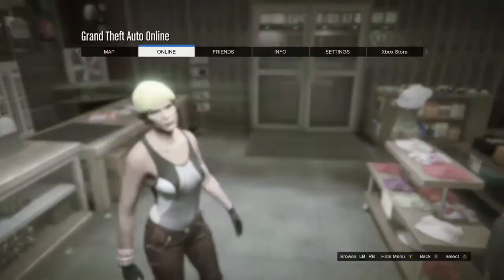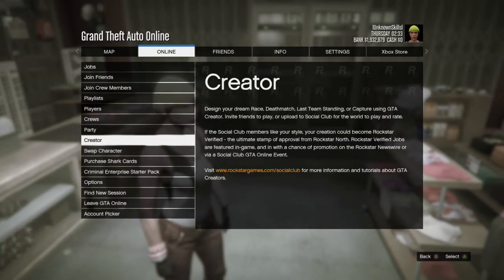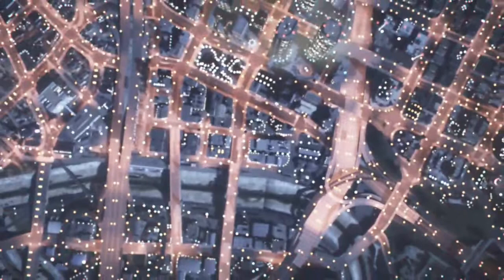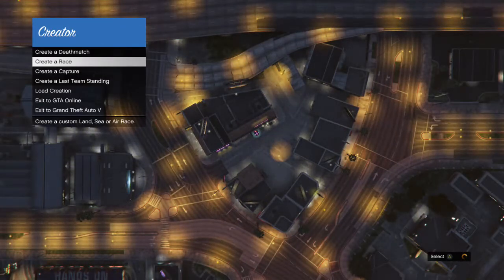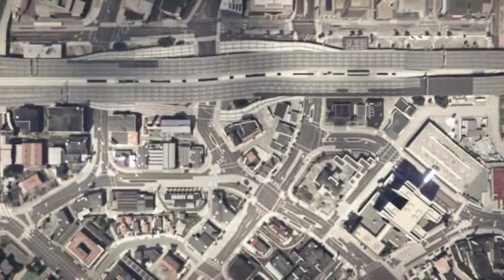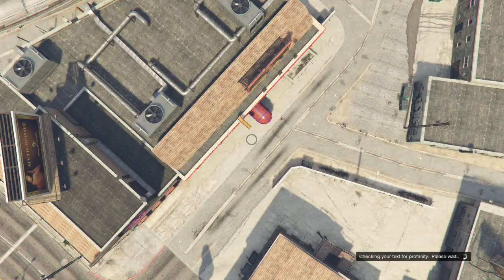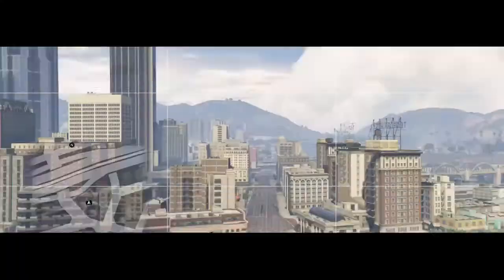After you do all that, save it as an outfit — I'm going to name mine 'checkered.' Then do the creator mode glitch: press pause, go into online, go down to creator, and make a race. It has to be a land race.